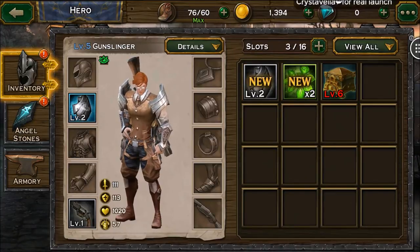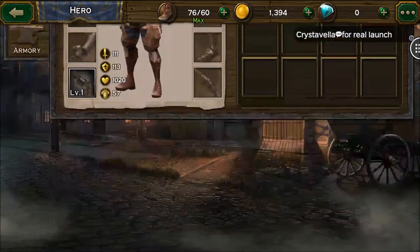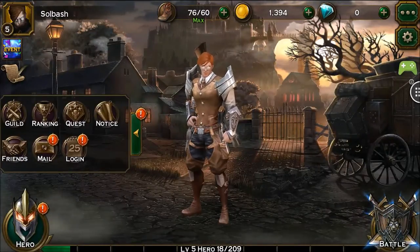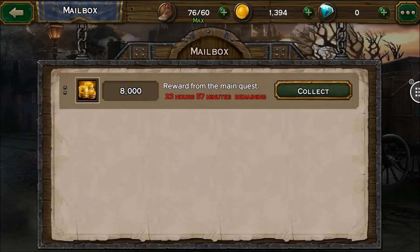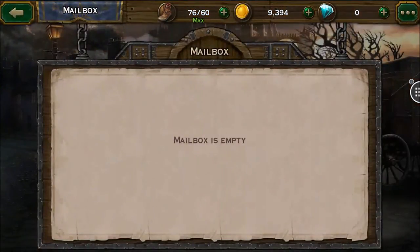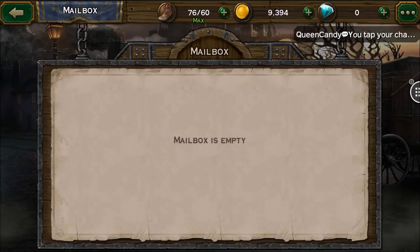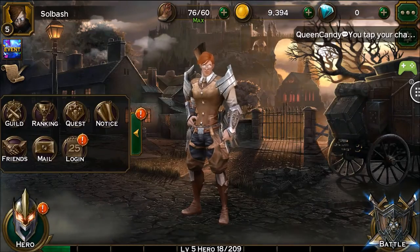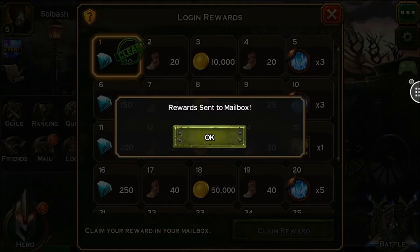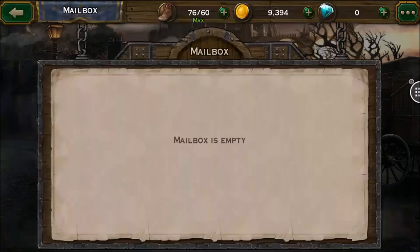We have a mailbox — 8,000 gold collected. Login rewards: 100 gems. That's pretty cool.